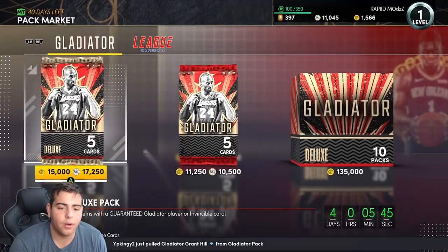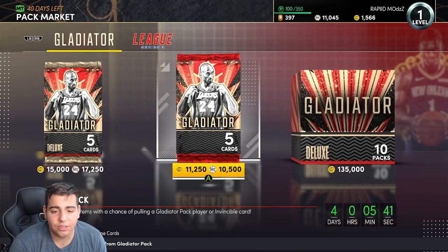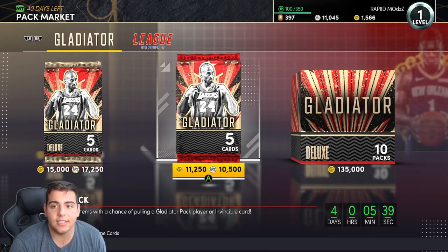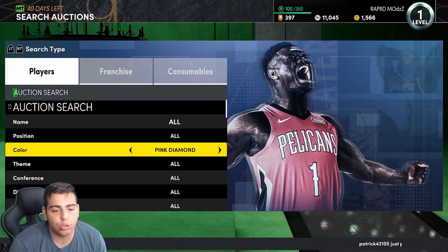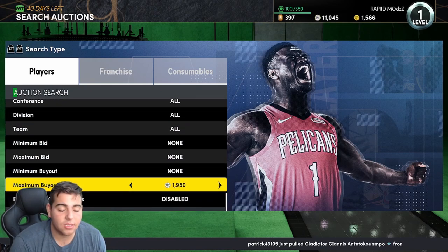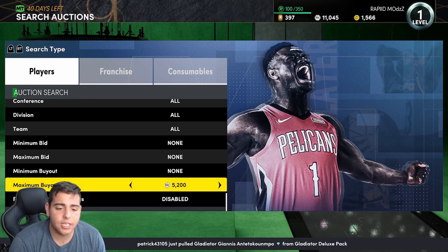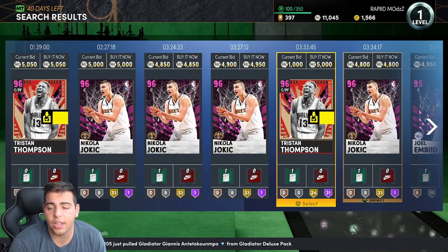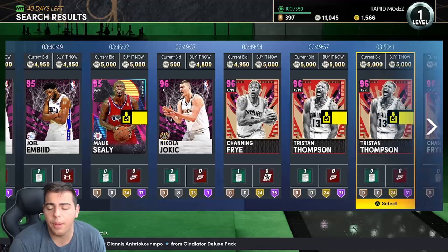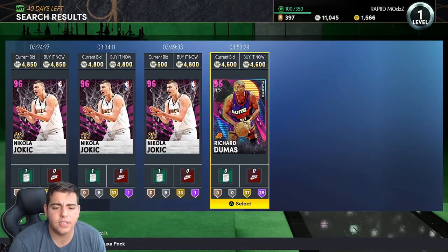There's not a lot to talk about. I guess we could go over some locker codes. We're going to use our last 11K MT — we're not going to pop a pack, we're going to try to make MT. Maybe in this episode we'll just make this a snipe filter episode. If you guys need MT, I'm buying and selling MT — hit me up on Instagram and Twitter, links down below. My old Twitter is still hacked, so that is not me.